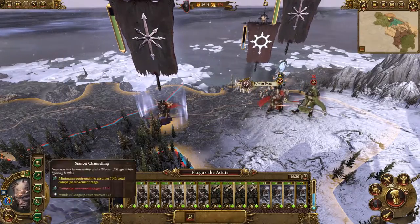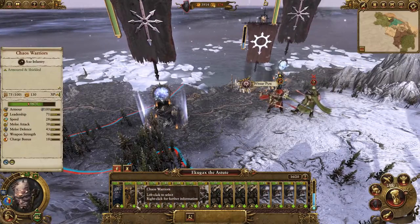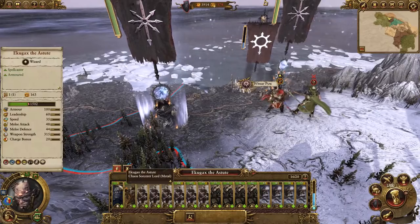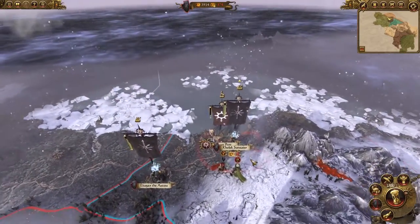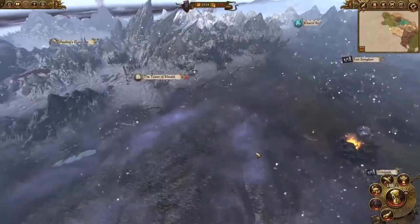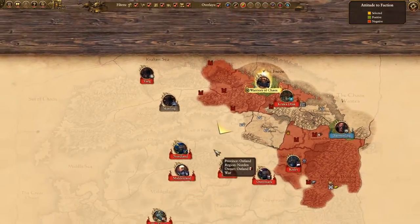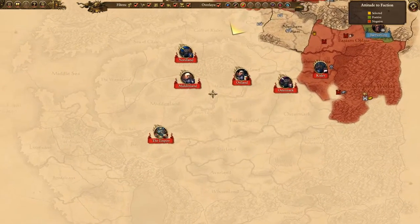Let's set them both to the encampment stance so they can crack on with a bit of infrastructure development and recoup their losses with that enhanced Norskan replenishment rate before heading off again. Now these really are the early stages of the Chaos campaign, as victory requires you to destroy both Bretonnia and the Empire, plus the Dwarfs as well if you choose to play for the long victory objectives. This means when we're done up here in Norsca we'll be heading southwards to sunnier climes to lay waste to civilisation itself.